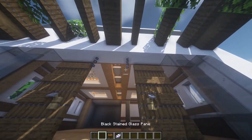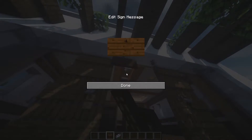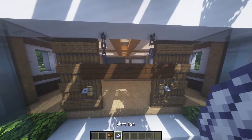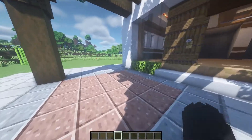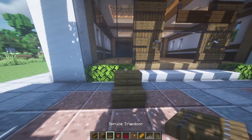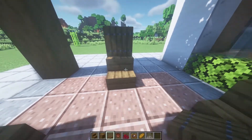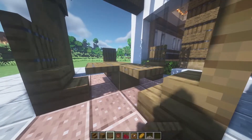Here we can do a little sign saying that it is open, with some chains, some stained glass panes, and some slabs. In the middle we put 'open' and dye it out with some white dye. Now we're gonna do some tables — put some stairs like this, with some trapdoors above them.